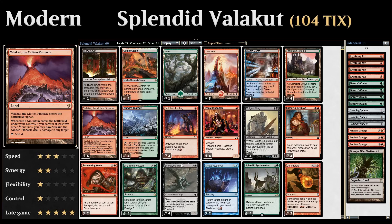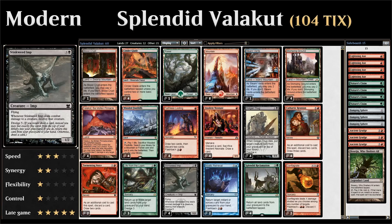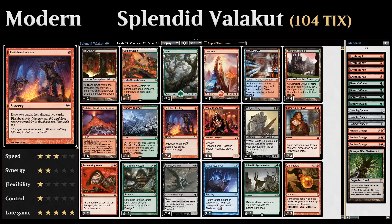Before going over the entire deck list, let me explain the dredge mechanic. One of the dredge cards in our deck is Stinkweed Imp. All we care about is dredge five, which means that whenever we would take a draw step and Stinkweed Imp is in our graveyard, instead of drawing a card from our library, we can return Stinkweed Imp to our hand and then put the top five cards of our library into our graveyard. That's what dredge five stands for. All dredge does is really fuel your graveyard — we're not interested in actually casting Stinkweed Imp.